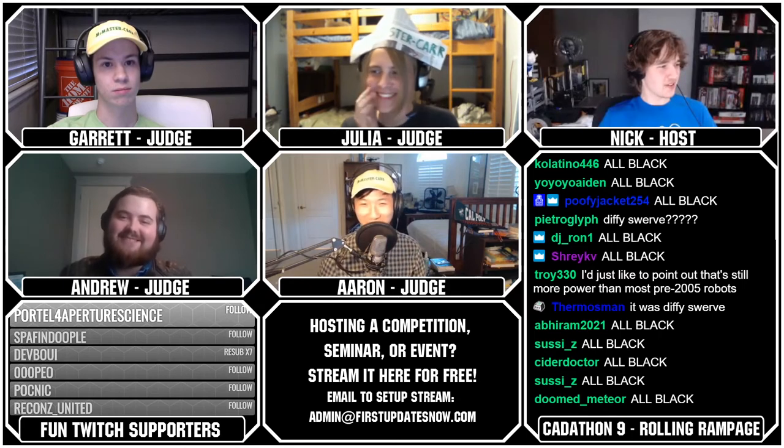Next up we've got team number 645, Dirtman, in rank 43. I'm a big fan. The elevator really serves the case for this robot in the endgame. In the team's submission, the submitter wrote that they had done the calculations for the fan and that the fan would work. I do have a question for that submitter about whether they considered the Bernoulli effect as well — worth considering when you're trying to blow the ball away, or in your case probably move yourself across the field. The swerve drive is also a nice touch for omnidirectional translation.